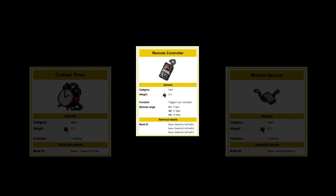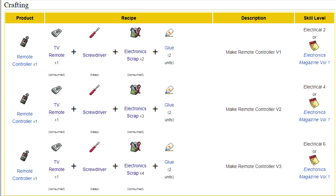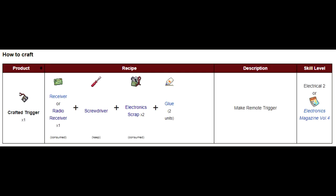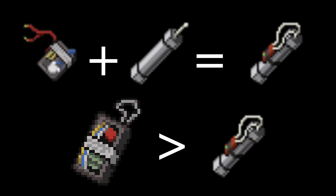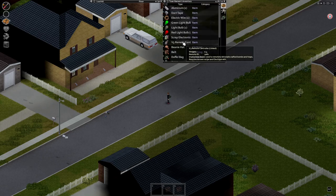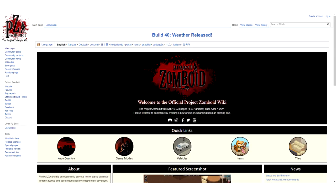The remote controlled activation is achieved by making a trigger and a remote controller. This is when we need the TV remote — it's used to make the remote controller. There are three versions: V1, V2 and V3, just like the motion sensor. The bigger the number, the more range it has and the more electrical skill required to craft. You will also need a crafted trigger, made with a radio receiver, electronic scrap and glue. You attach the trigger to your bomb and link it with the remote controller. After you place the bomb, you activate the remote controller and it will detonate all bombs linked to that device. Remember, the more complicated the recipes, the more electrical skill you will need. I always use the Zomboid Wiki for reference — link in the description.